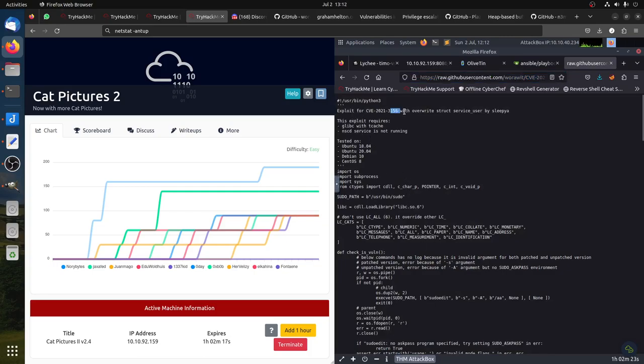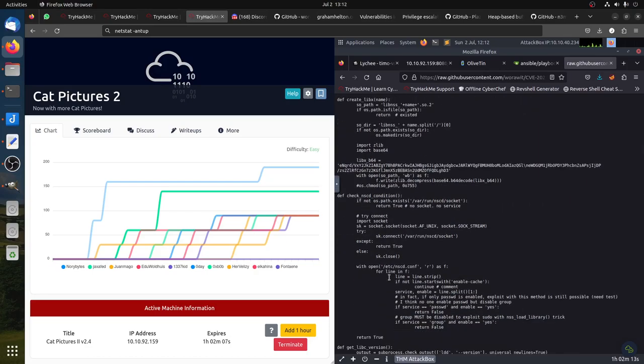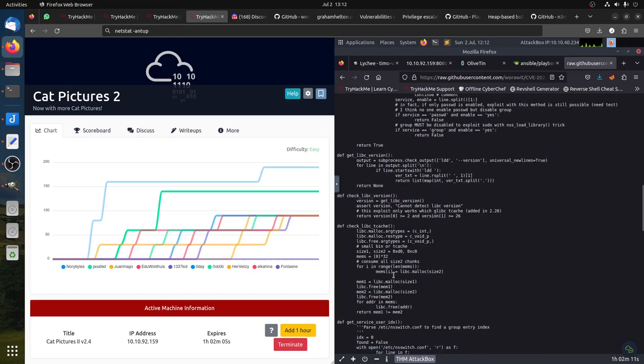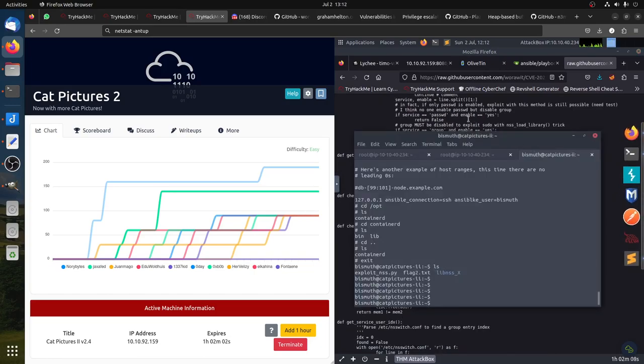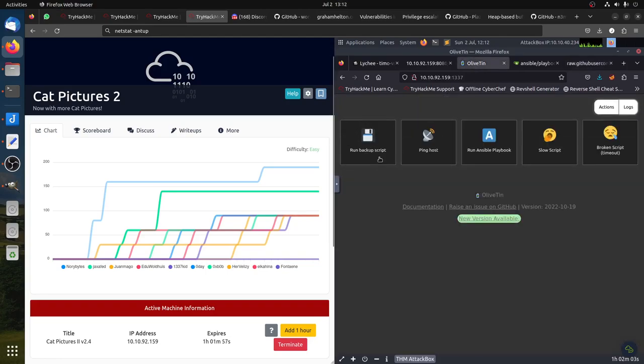The exploit for CVE-2021-3156 works by overwriting the struct service user — straightforward root access. So this is it. If anyone was able to figure out how to exploit the AllEvent/backup script path — maybe it's a rabbit hole the creator put there — please leave a comment; I'd like to know if we can get something from that. Thank you very much and have a good day.